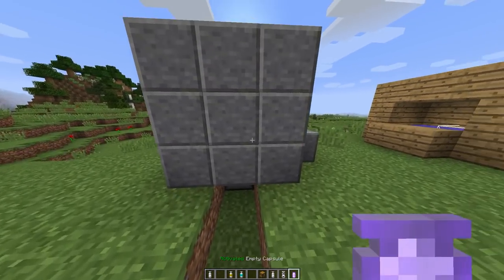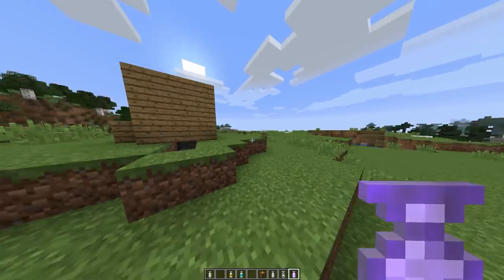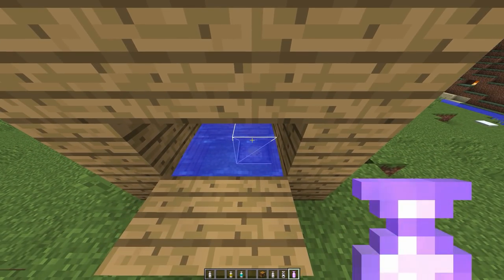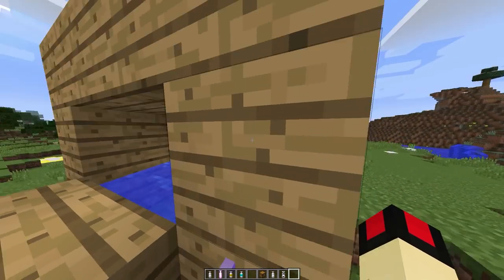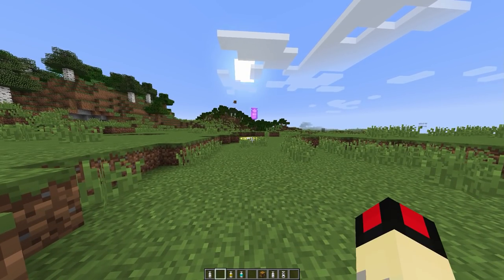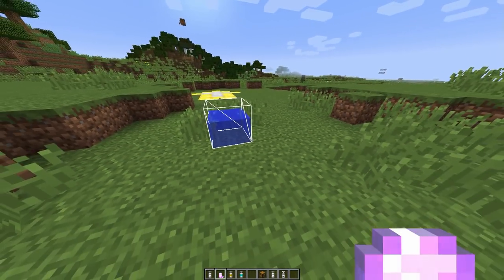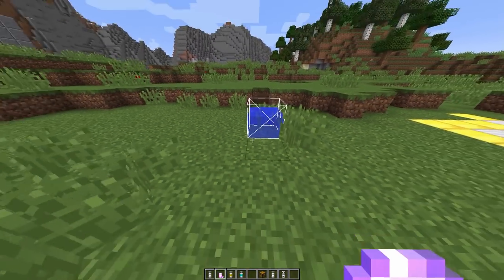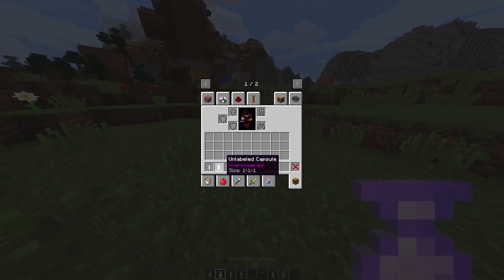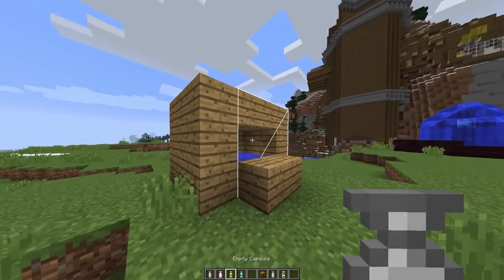Then there's the empty capsule which is considered overpowered - I'm not entirely sure why. I thought overpowered would mean you can capture any amount of blocks in one capsule. Let me do a test - I want to capture this water. Did it work? Okay, there you go. So now the overpowered capsule captured water - let me throw it. Oh my goodness! You can trap liquids and it works! This is the perfect way to transport a single water block without it flowing all over the place.